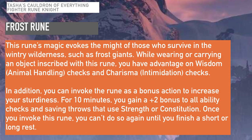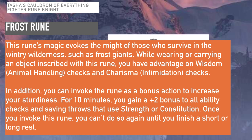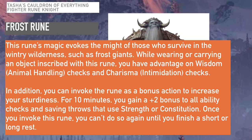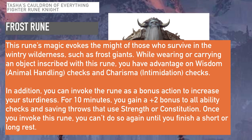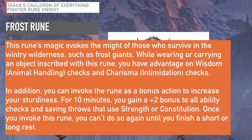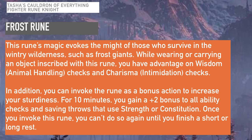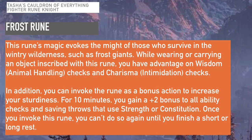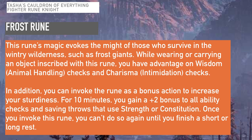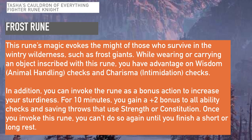Next is the Frost Rune, which evokes the might of those who have survived in wintry wilderness, such as frost giants. While wearing or carrying an object inscribed with the rune, you have advantage on Wisdom animal handling checks and Charisma intimidation checks. You can also invoke the rune as a bonus action to gain a +2 bonus to all ability checks and saving throws using Strength or Constitution for 10 minutes. This rune is more exploration and roleplay focused, and is one of the weaker utility runes, but still has its place in the right situation.